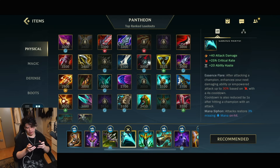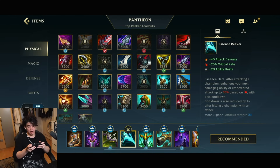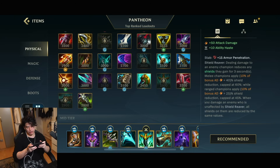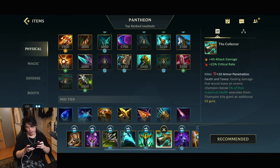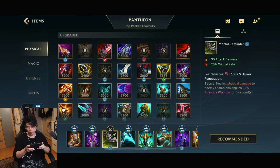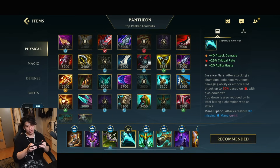Then Essence Reaver — this item boosts your damage on your abilities up to 30% after using an auto-attack, so your first ability can nuke people pretty much. Then Serpent's Fang giving you anti-shield and armor penetration, and Collector giving you more execution damage when opponents are low life. At this point we have 75% crit rate, which gives us almost 30% additional damage on abilities.